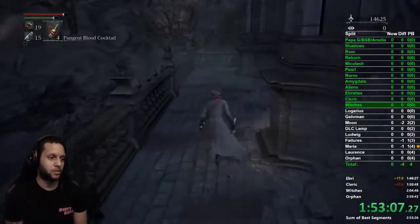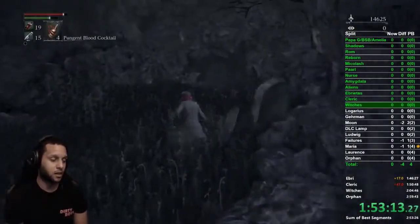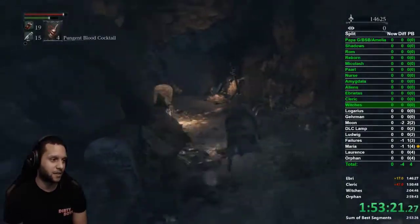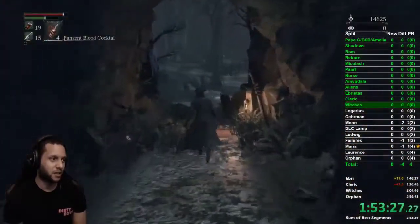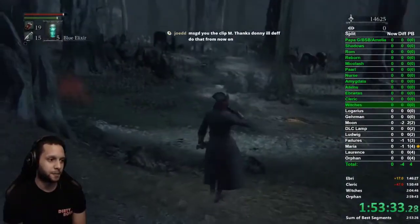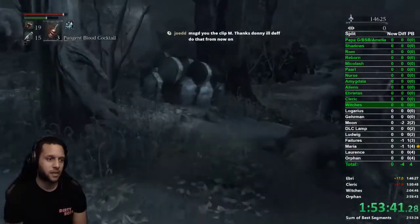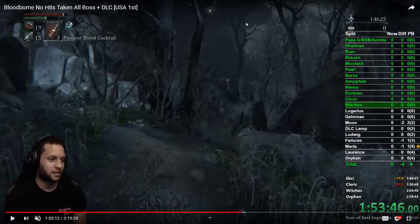Heading down this way — this is a really tough split. There are two dogs that are a pain because they don't act like normal dogs. Those first two dogs before Old Yharnam are easy, but these dogs are insane. Once we get to the opening, throw a cocktail, pop an elixir, switch back to cocktails, and head through the pathing around this tree.